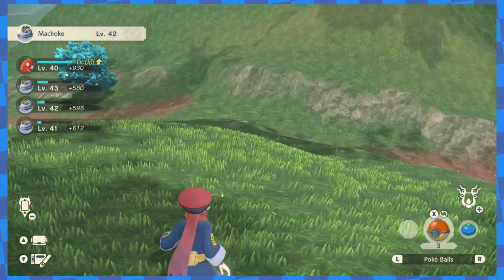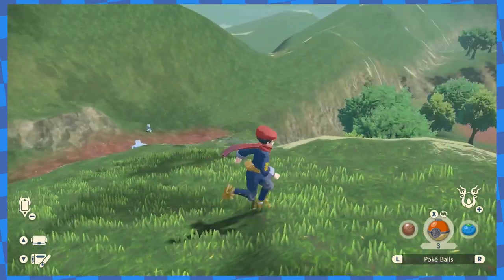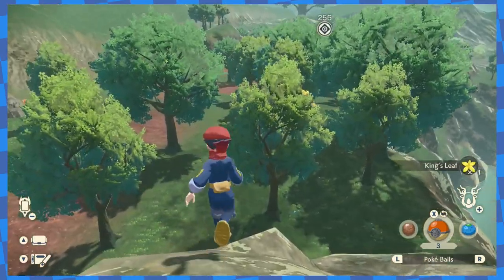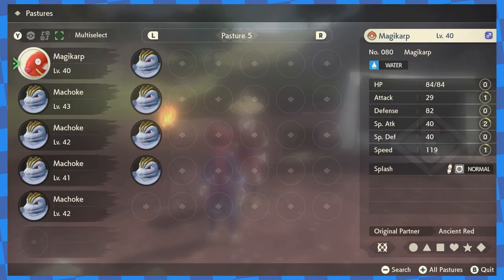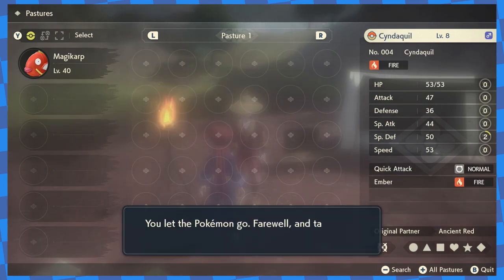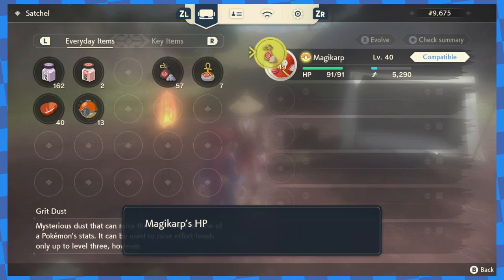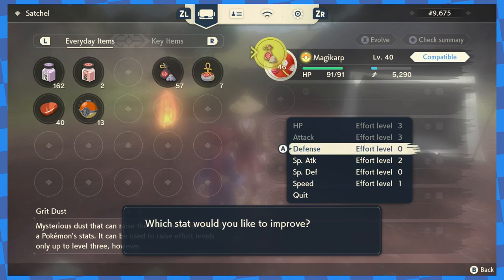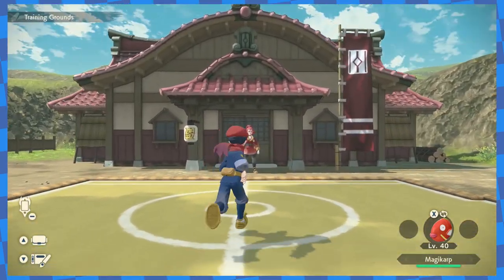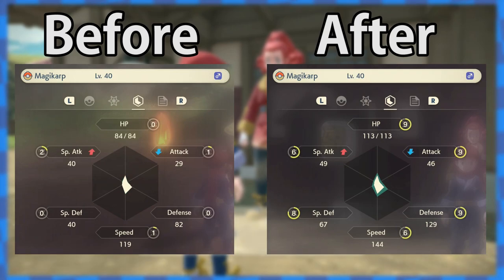After catching things there for a while, I got 11 levels for Magikarp and got it to level 40. I also picked up items and sold them as I trained, letting me get tons of potions for the future. Back at camp, I started releasing the Pokémon I'd caught — almost four and a half boxes full — and ended up with 51 Grit Rocks, 57 Grit Gravels, and 7 Grit Pebbles. These items let me boost the effort values of a Pokémon's stats permanently, up to level 10 per stat. Using just the Grit items I'd gotten, I was able to get every stat to a level 6 boost. There's a character named Zissou in town who gave me a few more Grit items to boost Magikarp's stats a little bit more.